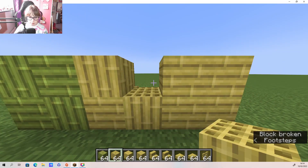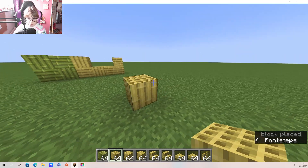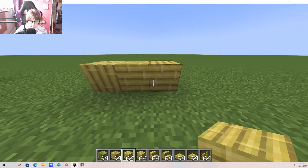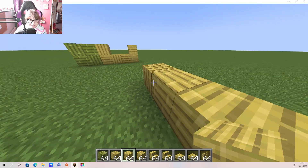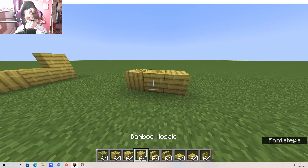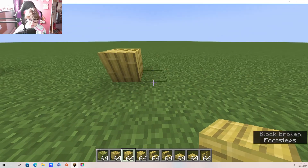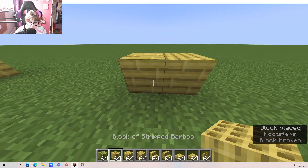Wait a second - so this is the stripped bamboo if you put it this way, and then this is the planks... they're exactly the same. They literally just stole the texture - I'm pretty sure yeah, these are bamboo planks. They stole the texture from these for these - look, if I put this to the side it completely matches up!